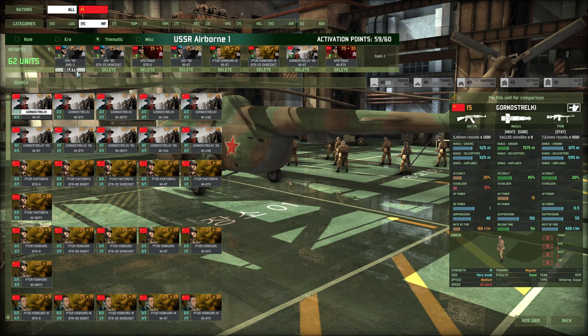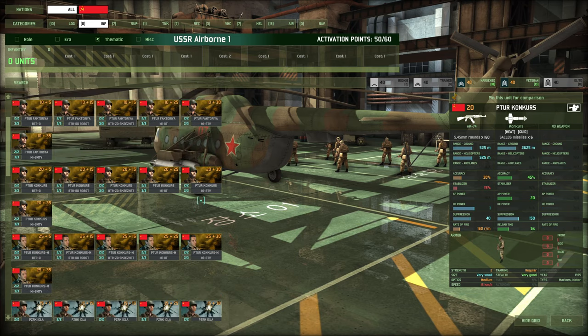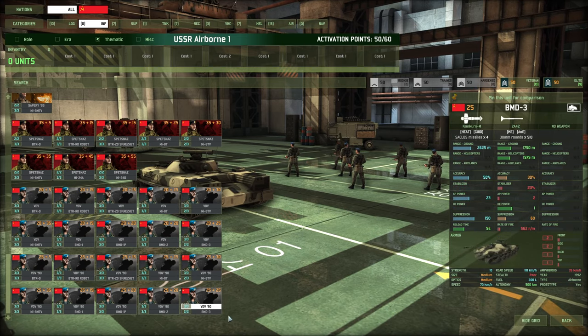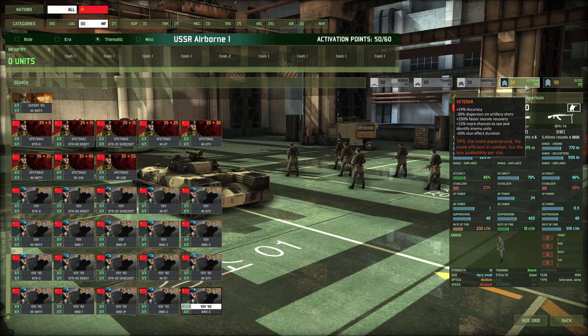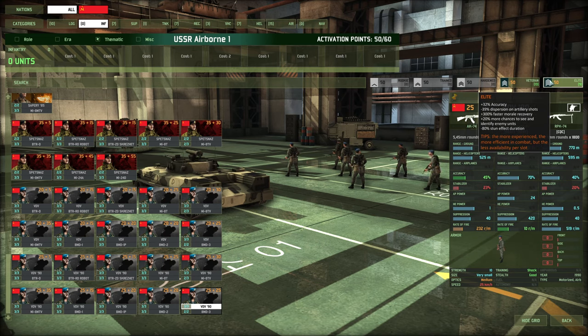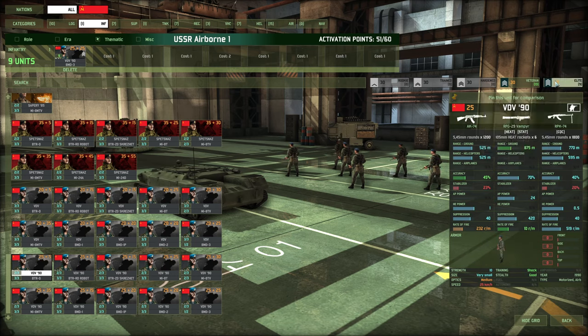Moving on to infantry. First are VDVs - I need VDVs, bringing some in the BMT3 without question. I had elites and didn't feel they were much better than just taking veterans, of which you can get more. But how many am I actually going to bring in a 10v10? Probably not that many, so maybe the nine elites is enough. Then I'd still like some more VDVs because they're very good infantry - bringing them in the BTRD is the next best option. Plenty of ground infantry for filling forests.